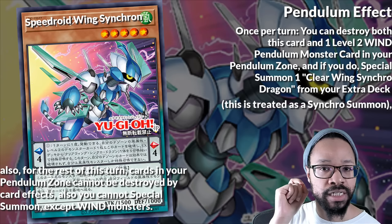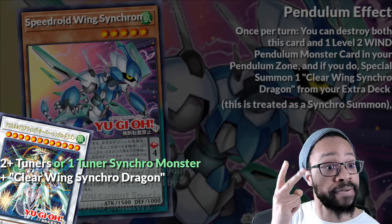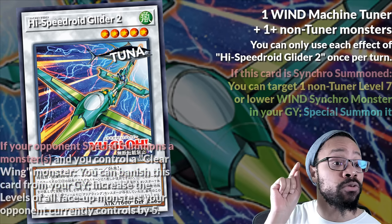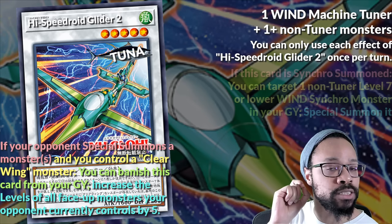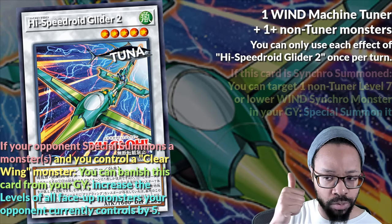I'm just being honest with you. Easy Clear Wing is cool, but you need a level 5 tool to pair with it to summon Crystal Clear Wing, or else use two tuners. High Speed Roy Glider 2 brings back a non-tuner level 7 or lower Synchro and raises the levels of your opponent's monsters by 5. I know it's meant to screw up your opponent's extra deck monster materials, but out of all effects Konami could have chosen, this is the effect they went with.